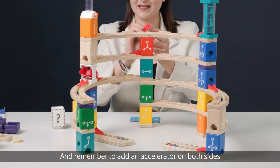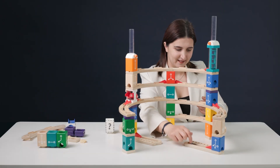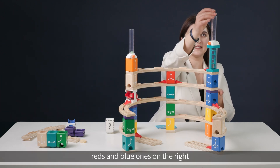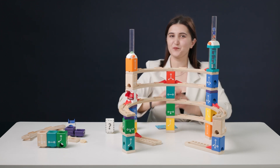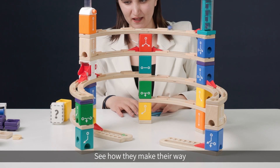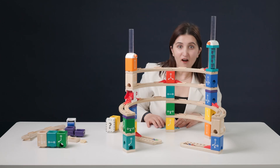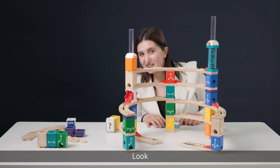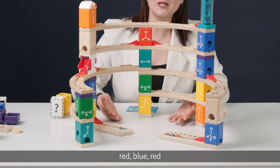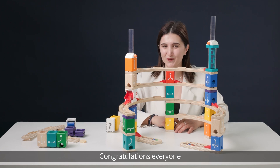Remember to add an accelerator on both sides. Here we have green on the left, and red and blue ones on the right. Are you ready? Let's launch them all and see how they make their way. We did it! The result shows the left collector has green and blue, and the right collector has red, blue, red. Mission accomplished! Congratulations everyone — good job!